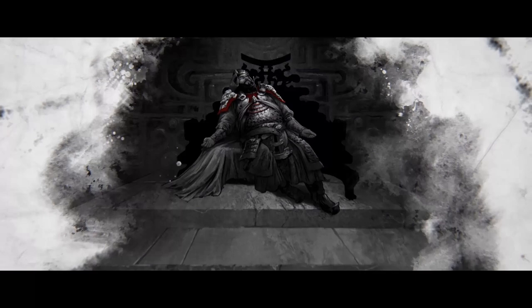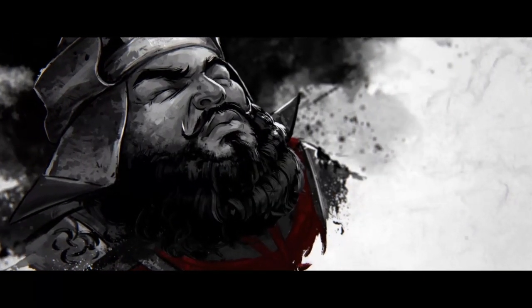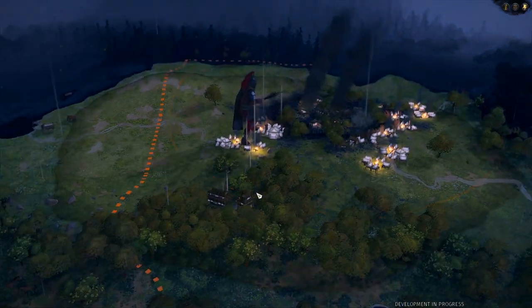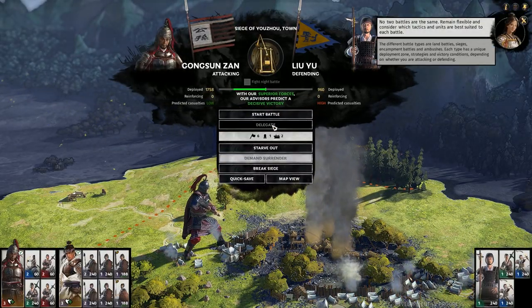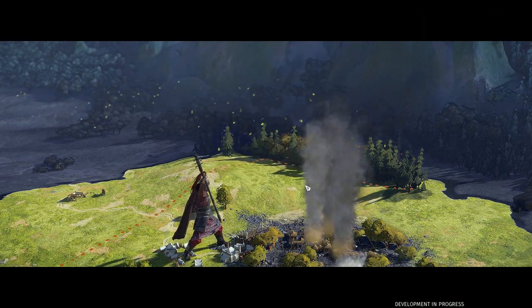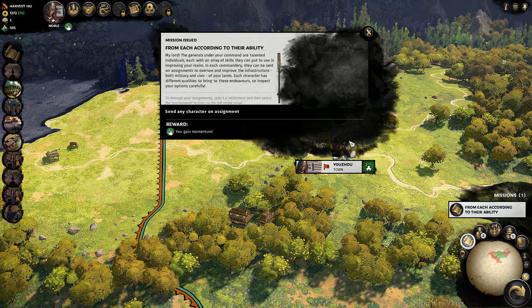Li Yu offered me peace, but to attain it I would have to trade him my iron mine — so that wasn't going to happen. Around this point, the Dong'er died back in Chang'an, meaning the Han Empire was no longer a threat. Li Yu then used the distraction to bugger off, so I picked up the city he left behind, taking my third settlement and completing my most recent objective.